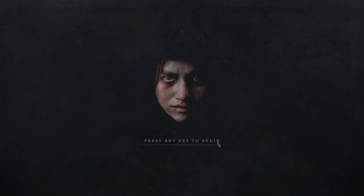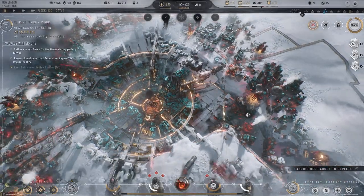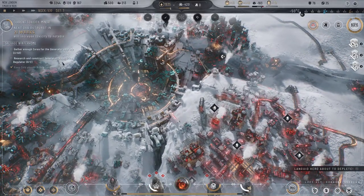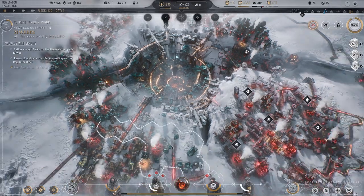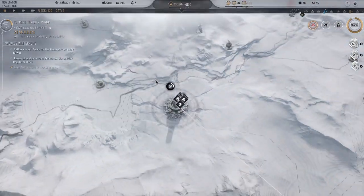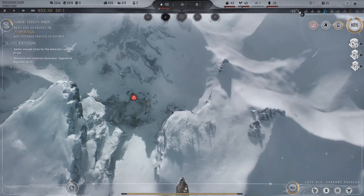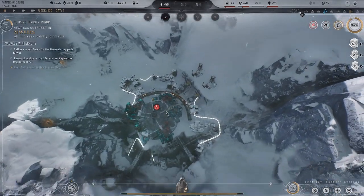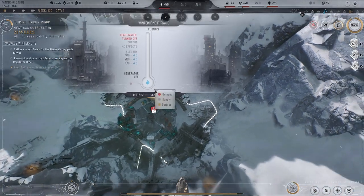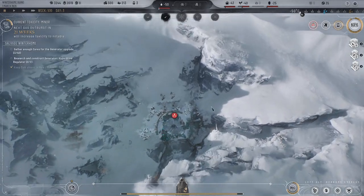Alright, here we go. Veracity — gather enough cores for the generator upgrade. Research and construct generator hyperdrive — I mean, that just sounds like fun. Welcome back to Draymond Does Gaming! We have the Frostpunk Ruins — wait, the Winter Home Ruins. The generator is disabled; we should probably turn it on, meaning we have nothing here for them.